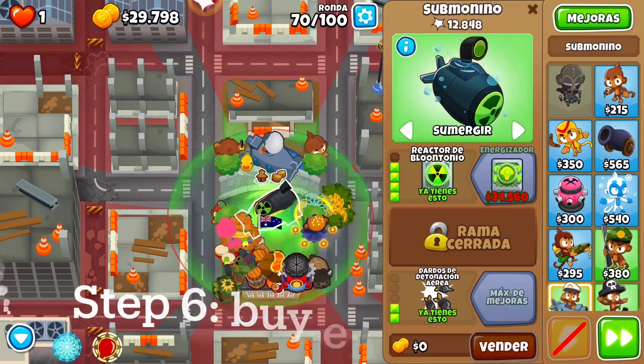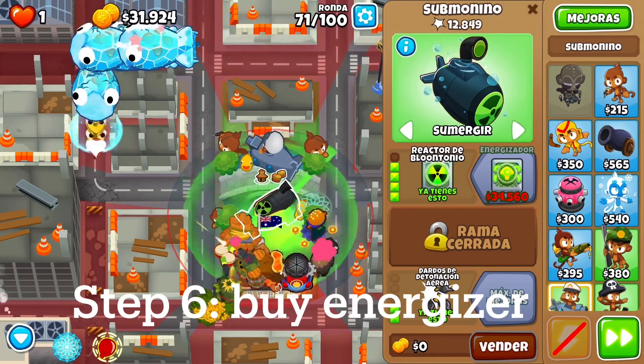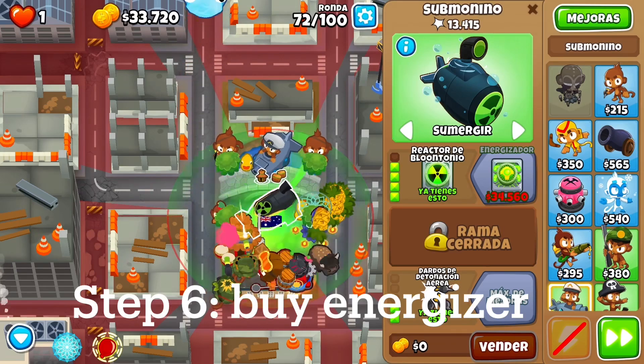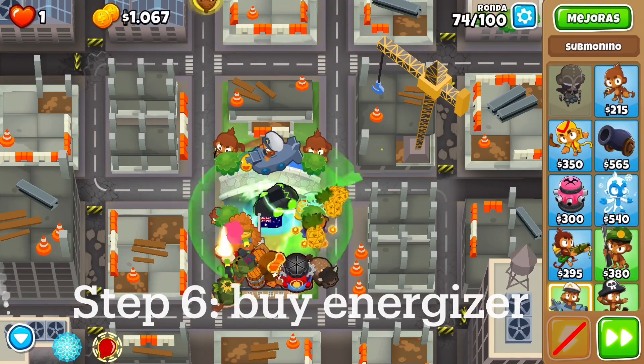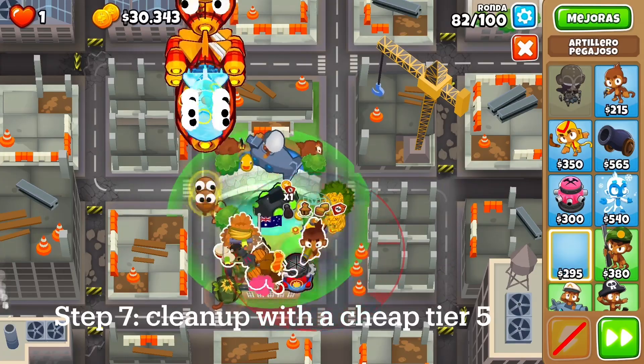So we get that and it should go right into Energizer. We'll get this main Alch right there and now we are good — we can get the Energizer. Something I should also note is that you should put PSI on first after you get the Energizer. Now we're just going to try to get the levels.